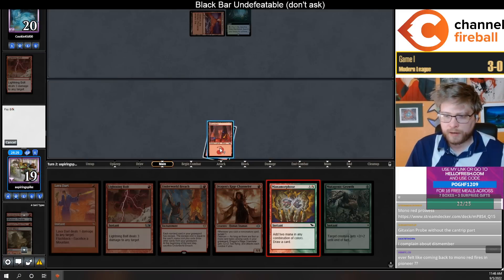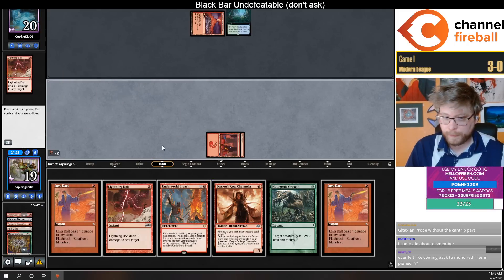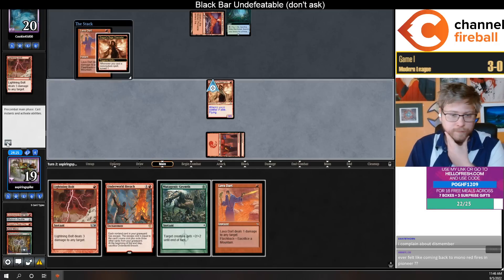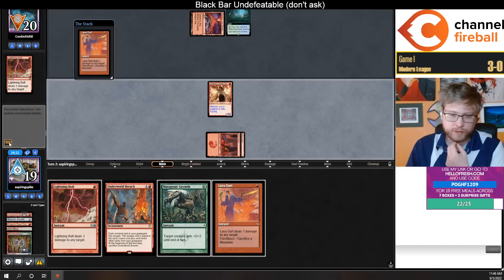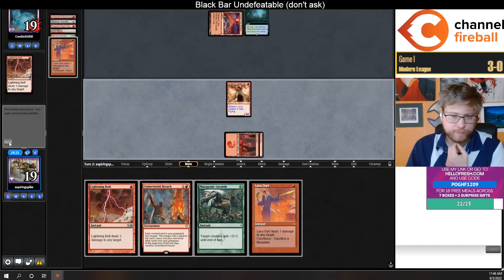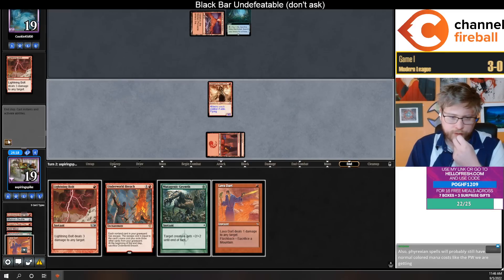Let's play a Manamorphose here, maybe find another one-mana creature. Don't find one — I think I will dart with the breach in hand. I want to fill up the yard, maybe find a land for next turn. We find a land for next turn.